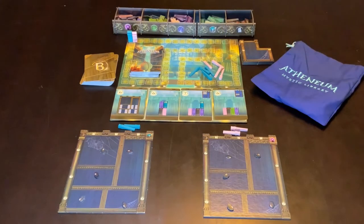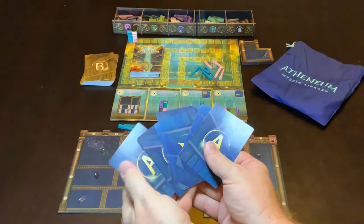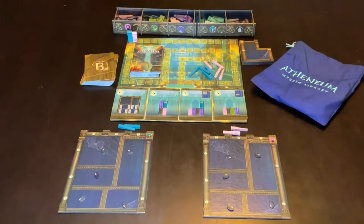In the game of Athenium Mystic Library there are five rounds. You have six cards, so one of those cards is not going to get played, at which point you are halfway through the game. We re-deal everyone a level B card and we go again for another five. So it's ten rounds total.